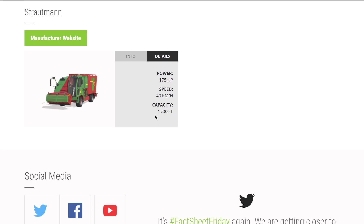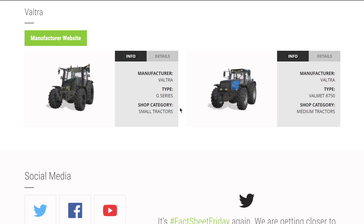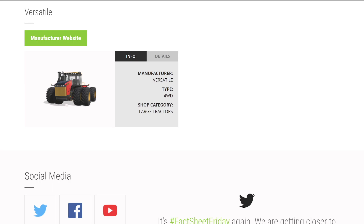The Strautmann 1702 Double SF holds 17,000 liters, which will be plenty. Now a spot of controversy - the G Series and Valman 8750 from Valtra. Will we be getting more from Valtra for FS22, or will we see some Valtra mods? There's no coming soon sign here. From Versatile we have their four-wheel drive - this has basically been the face of FS22 and everybody's excited about it.